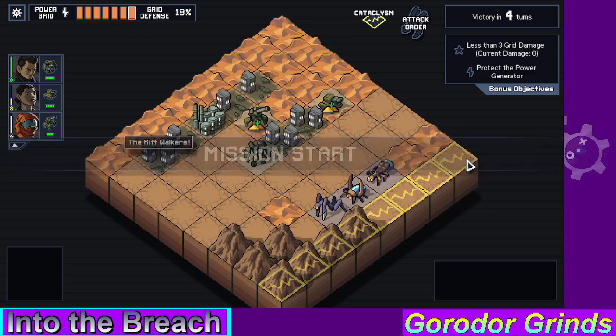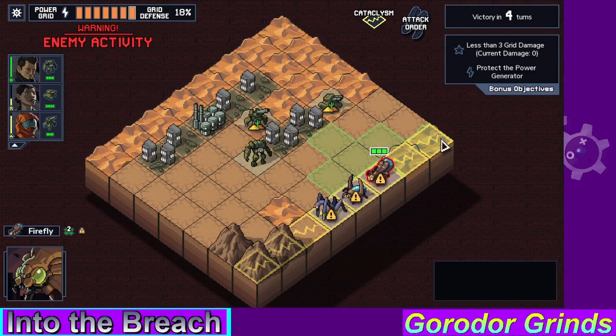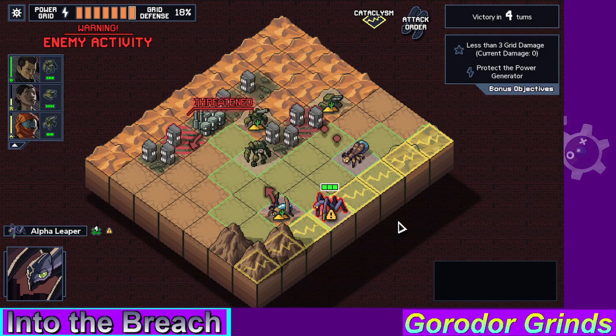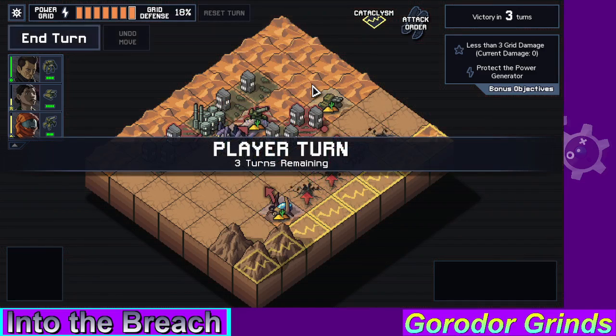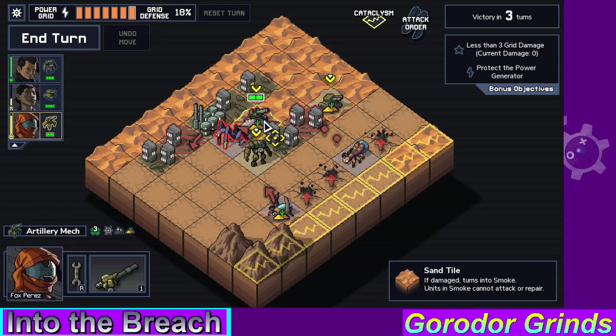Now, Cataclysm — this is gonna get broken apart. Of course, any of the bugs that stand on one of these tiles, it's gonna get hit. Not a fun time. Also, I can grab a hook and save you.